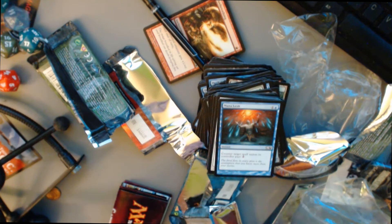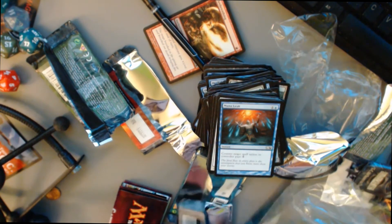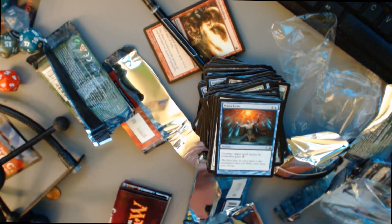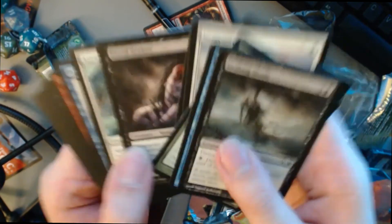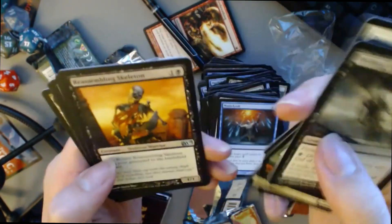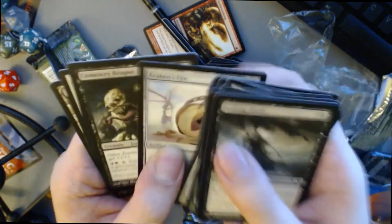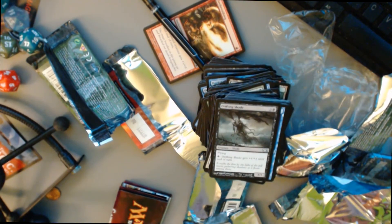I've got tons of sorting and trading and all kinds of wacky stuff to do. This pack doesn't want to open up easily. We got it — Drifting Shade, Mighty Leap, Frost Breath, Goblin Peeker, Reassembling Skeleton, Skull Wings, Stingerfling Spider, Kraken's Eye. Our rare is Cemetery Reaper, and we got a token. So thanks for watching — we pulled a Jace, that's pretty awesome. Thanks so much as always. Feel free to subscribe for Magic openings and I'll see you guys next time.